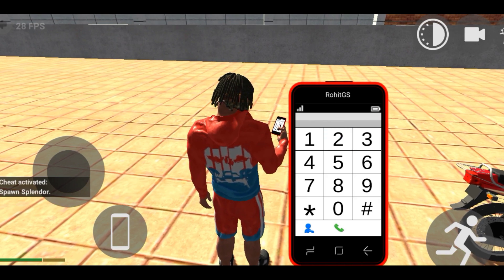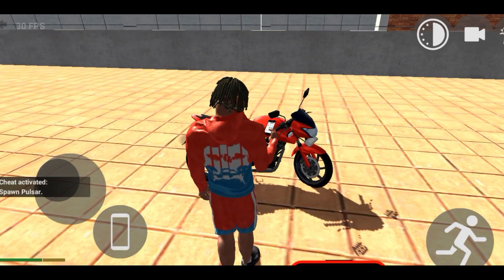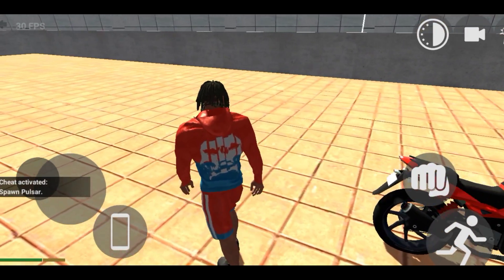The next cheat code is Pulsar. Very few people know this one. For this, we have to dial 1211, and after dialing it, we will get the Pulsar back. It can be seen in red color — very few people know this.